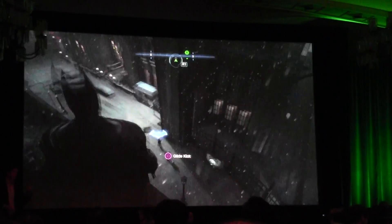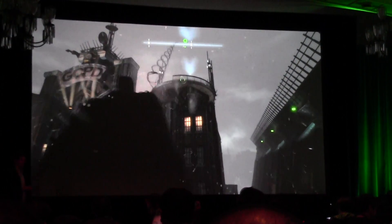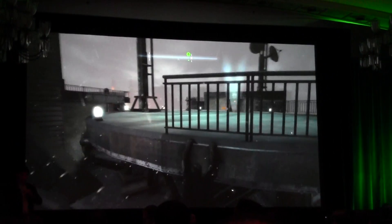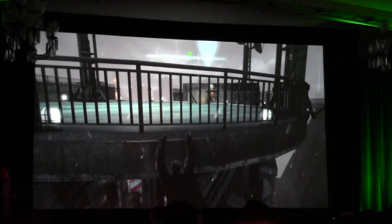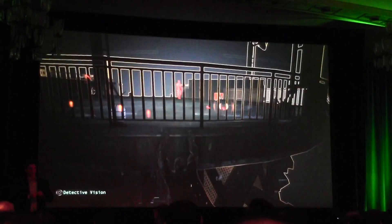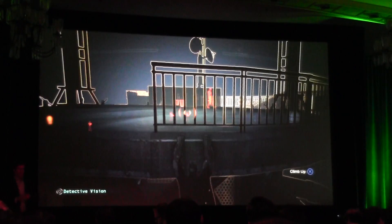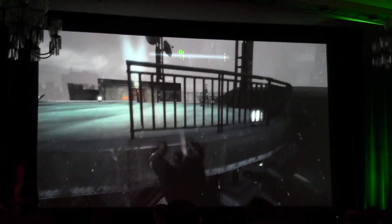As Nick attempts to infiltrate police headquarters, you'll notice SWAT and cops everywhere on high alert. This is true throughout the game — these people are on high alert due to events earlier in the game — but nowhere is their presence more concentrated than right in front of their own headquarters, exactly where Batman is trying to break in. As Nick silently takes out these enemies, I'll talk a bit more about the character himself.